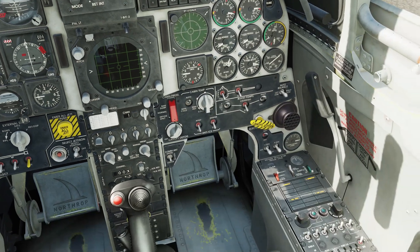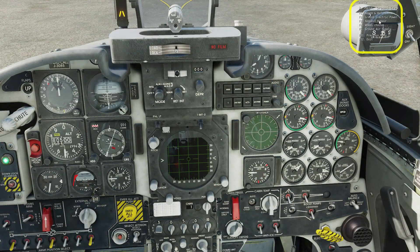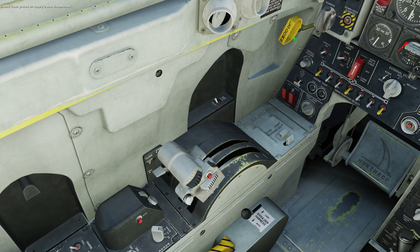When the right engine spools up past the tick mark, you can turn on the left and right generators. Tell the ground crew to disconnect the ground air supply. Chief, disconnect pilot air supply. Copy — ground air supply is now disconnected.